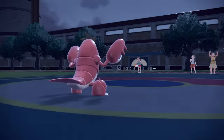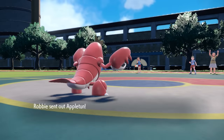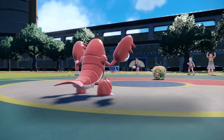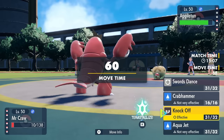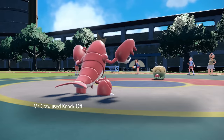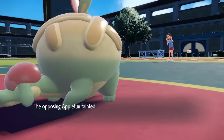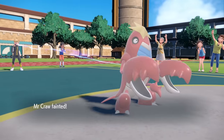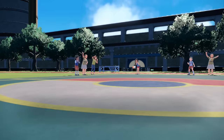Stealth Rock coming in clutch. Crawdaunt is asking if anybody wants to throw claws. I have one hit left — probably shouldn't be working with Life Orb at this point, but sometimes it makes the difference in an Aqua Jet kill. We're here for a good time, not a long time. They go into Appleton and I knock his apple pie ass right off the windowsill. That takes care of Appleton, and Crawdaunt knocks itself out.